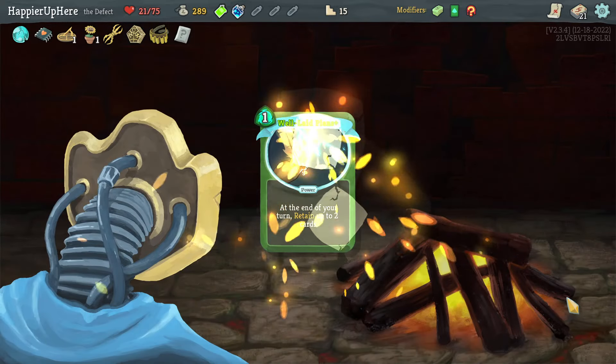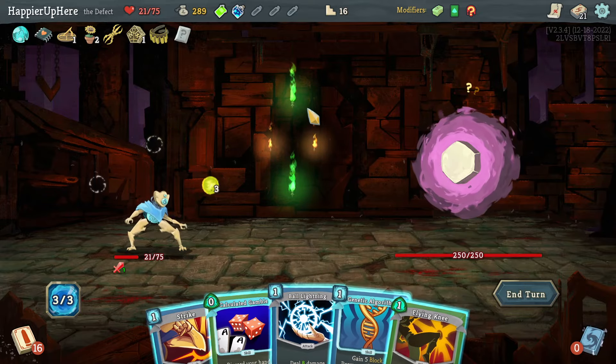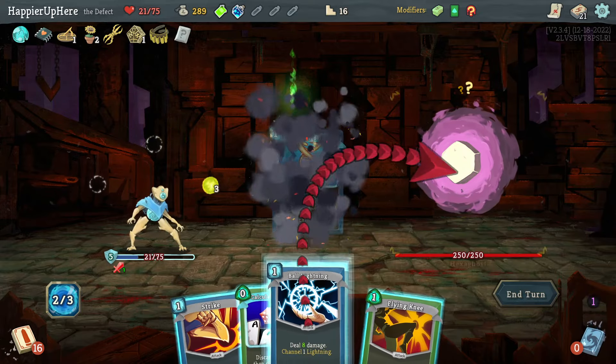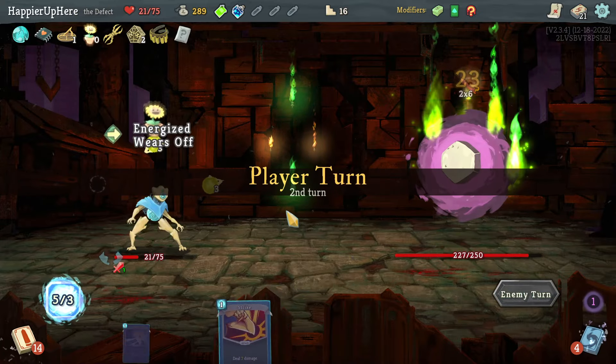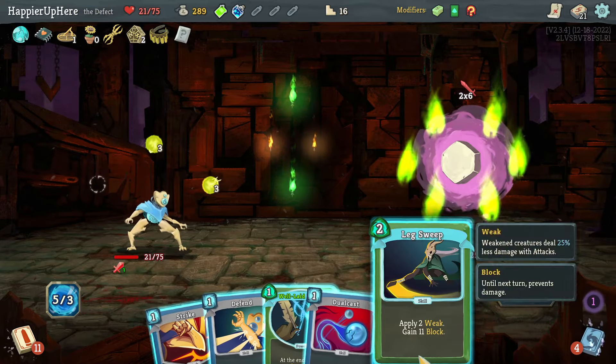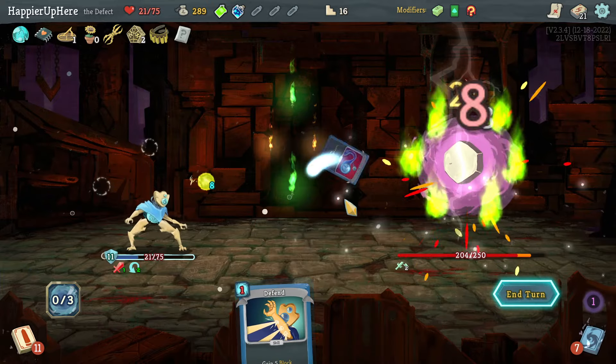I'd love to upgrade Well-Laid Plans — Genetic Algorithm upgrade wouldn't be a bad idea either. I still think it's not powerful enough, so I'll play it, then Ball Lightning and Flying Knee. Next turn I have extra energy thanks to the Happy Flower. Lex Sweep is perfect here — let's do Lex Sweep, Well-Laid Plans, Strike, and Dual Cast.